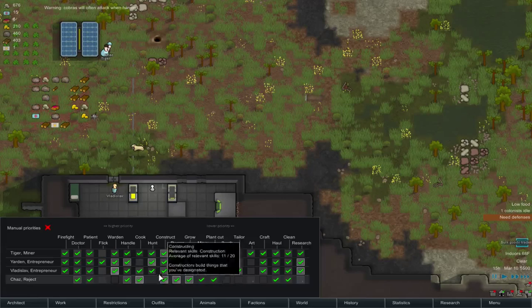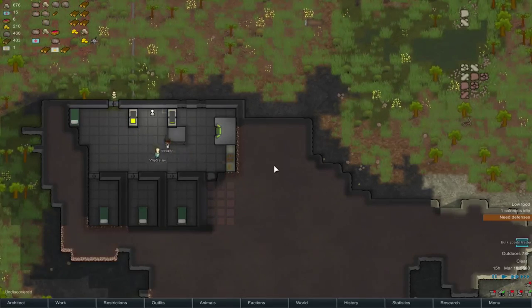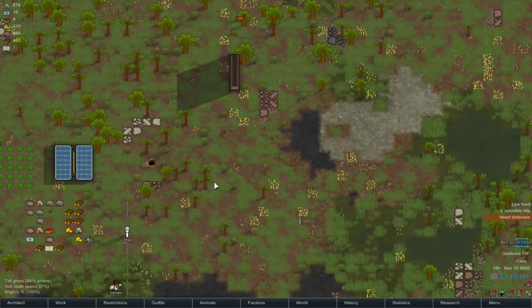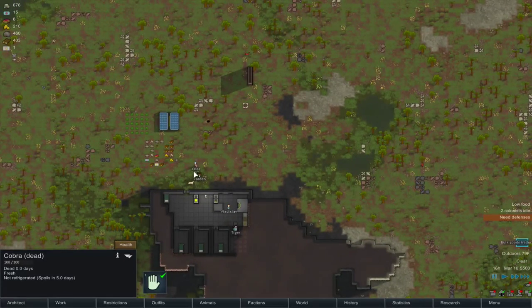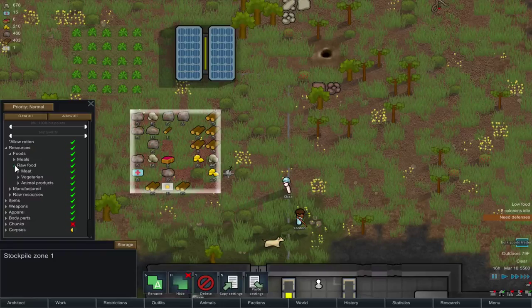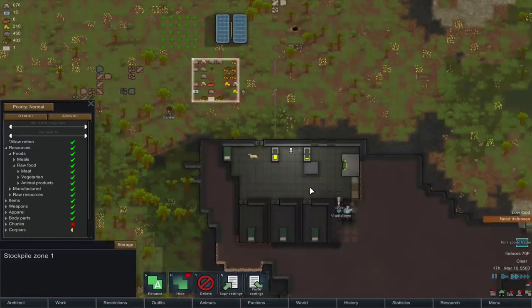We may want to make it so just him can hunt, because otherwise everyone else will try to and I don't want them to. It's injured — come on, you can do it. All right, spoils in five days if not refrigerated. As you can see, it's dead. It has dementia and cataracts, so it's like, what's even the point? We want this to be hauled — foods, raw meat — yeah, it'll accept it. Someone should haul that over.